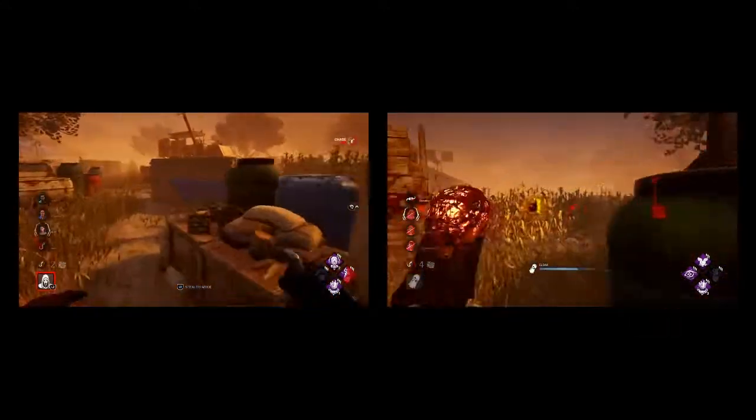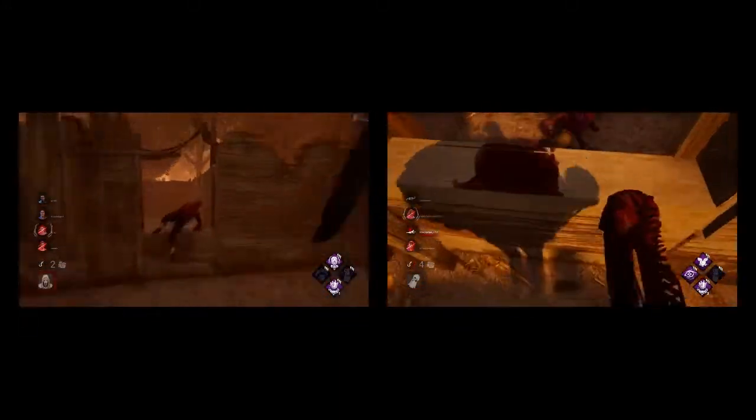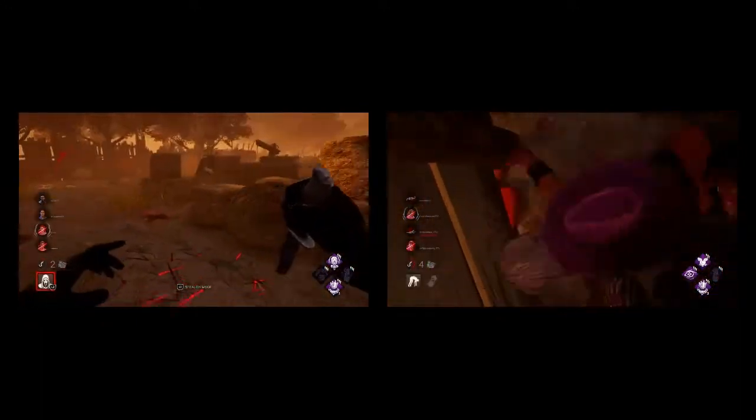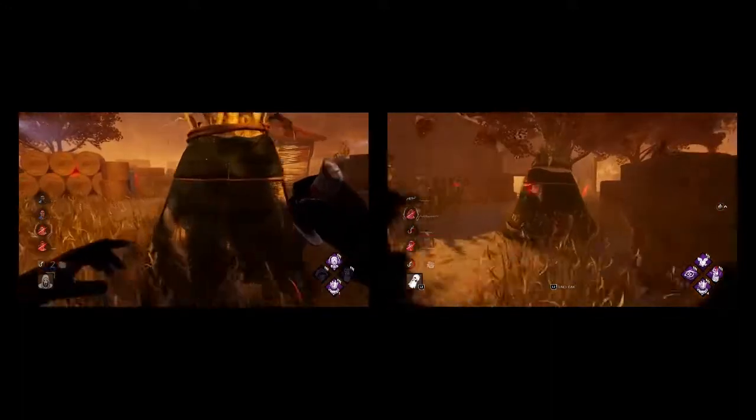The whole point of hit and run is to be confusing — they don't know where you are when you're in stealth, so you're hitting people and then using Nurse's Calling and Sloppy Butcher to capitalize. Aura reading and just invisibility is probably the best tactic for a stealth killer. You do not always want to use your stalk with Ghostface — stalking with Ghostface isn't strong at all.